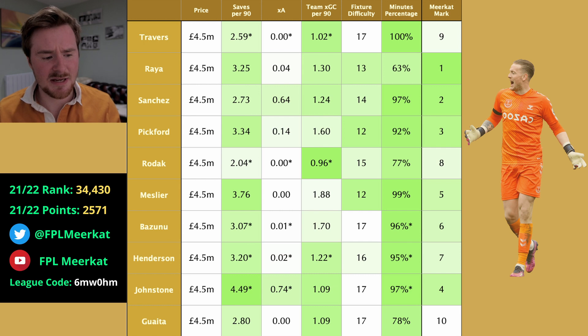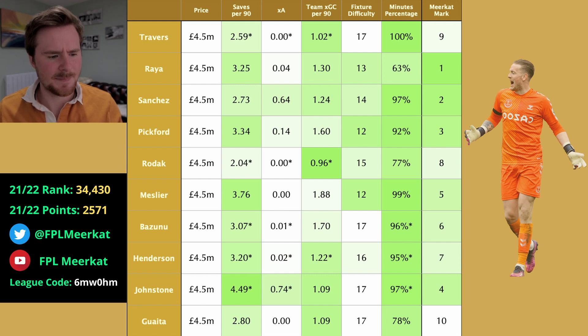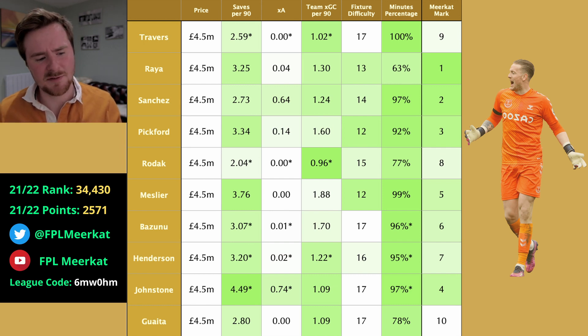Pickford coming in at third. I think he's a decent pick if you're looking for those save points — Everton tended to concede a lot of shots in the Premier League last season. Everton have some of the strongest fixtures out of all Premier League teams to start with, but their expected goals conceded per 90 is quite bad — I think it's fourth worst in the league. And minutes percentage — we know Pickford's going to play every minute. So I think Pickford is a fairly solid shout.